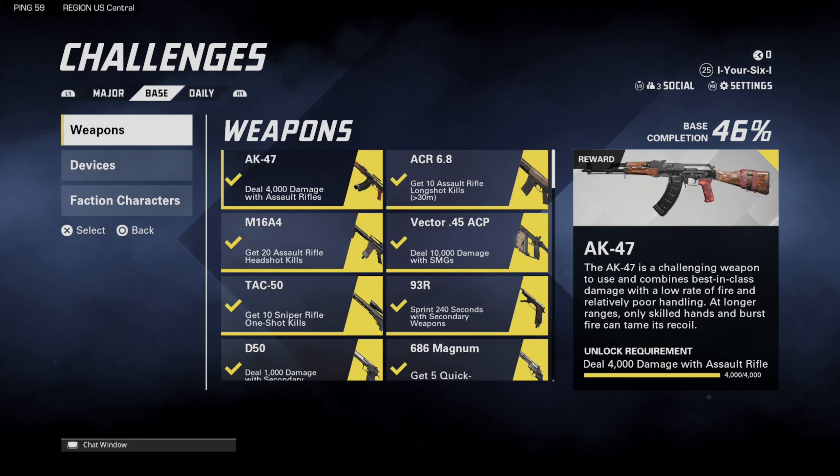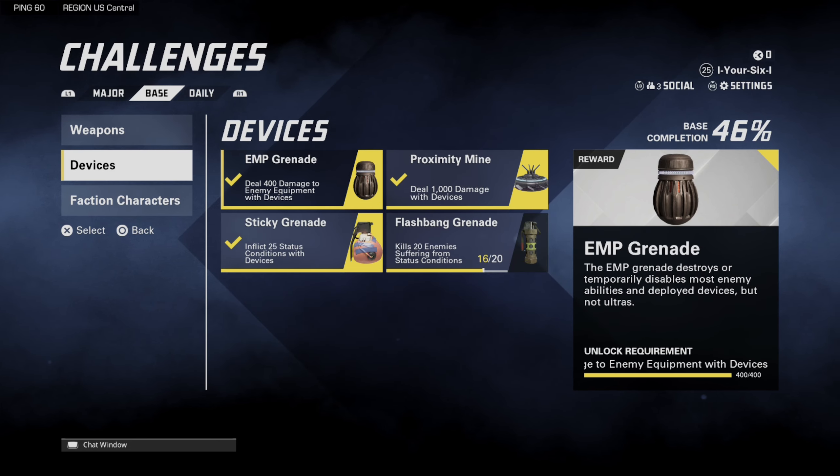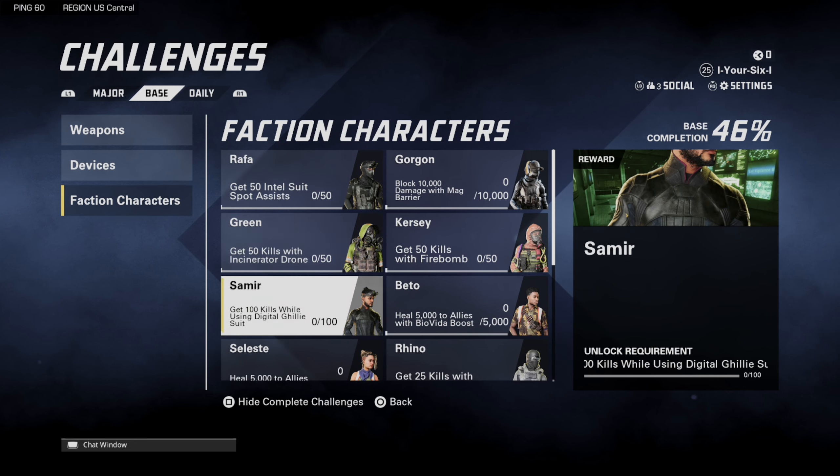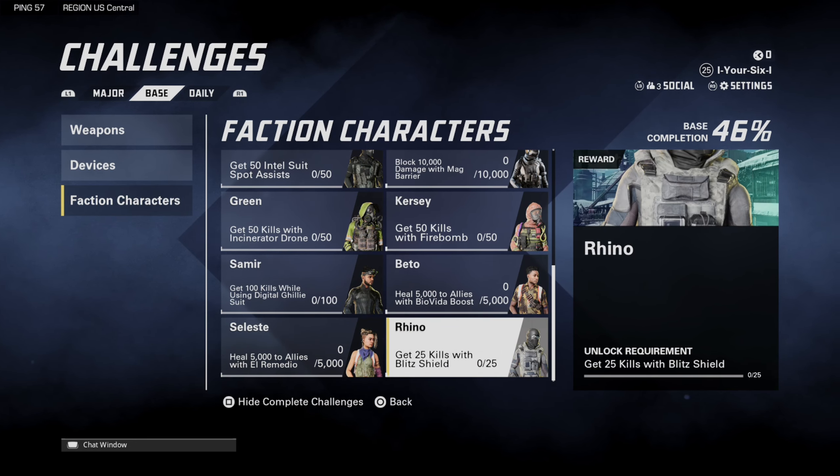Go to Base — you can see your weapon unlocks and how to get those devices. Then here are the faction characters. Scroll down to Rhino. It says get 25 kills with the Blitz Shield.